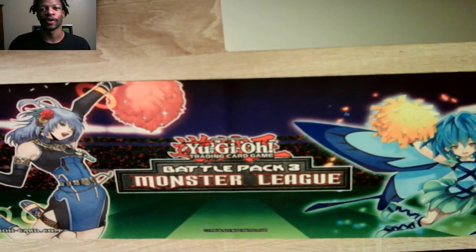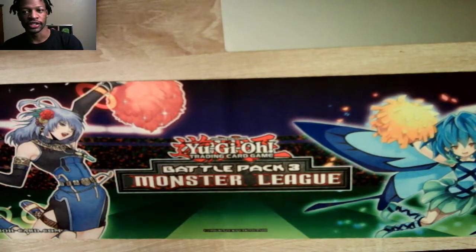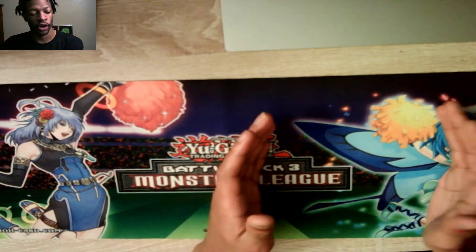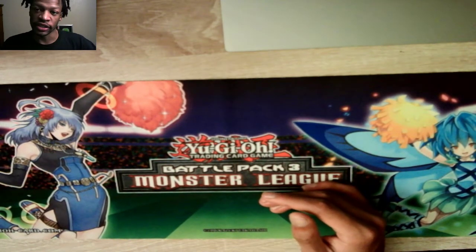Hey, it's Trojan. This is going to be my deck profile for Sacred Beast and DDD. I broke it up between DDD cards, Sacred Beast cards, and generic support in the deck to help it go a little bit smoother. We'll start with DDD.